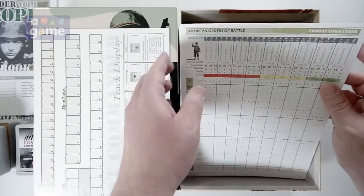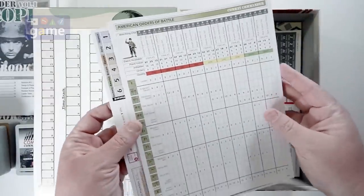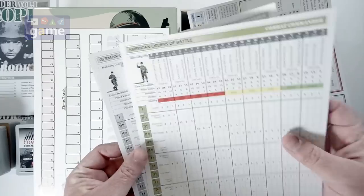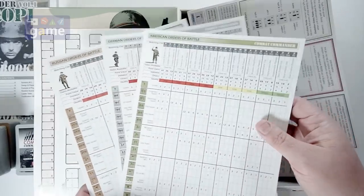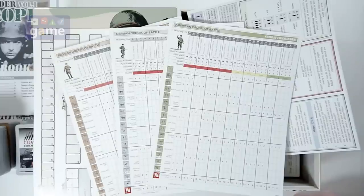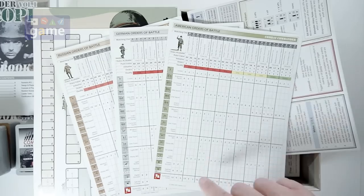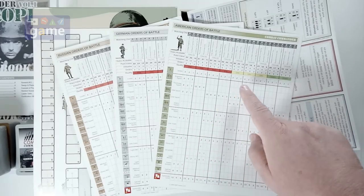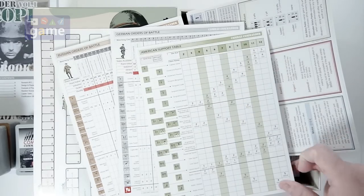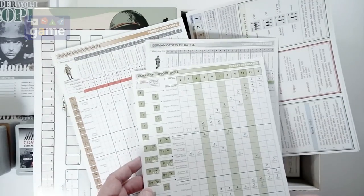You've got your order of battle sheets, which are going to tell you the different troops that you can randomly bring onto the battlefield. Also if you're using the random scenario generator — which is another awesome plus to this game — it'll let you pick the ones you're allowed to use based on the year and your quality, and so on. You get American, German, and Russian included.